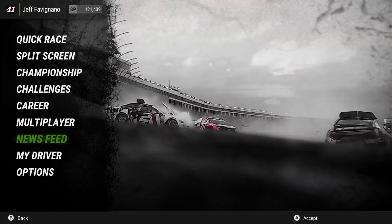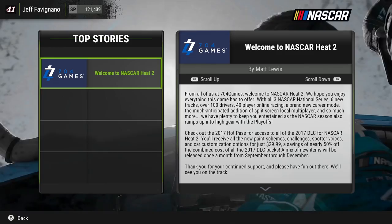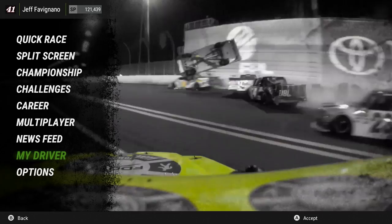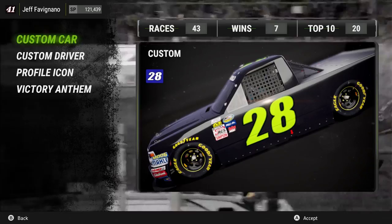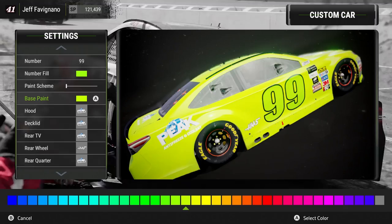On the news feed, you can check out the latest information on NASCAR Heat 2 as well as any DLC information. On the My Driver screen, we can go in here and make our own custom car or truck. We can change the number, the color of that number, the paint scheme, the base paint color, all the different sponsors on the car, and even the color of the wheels.